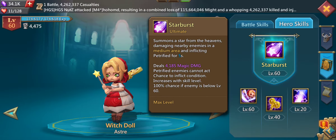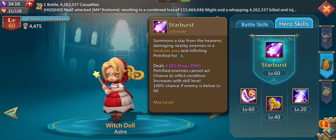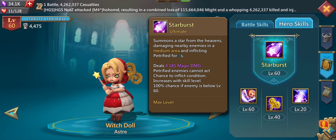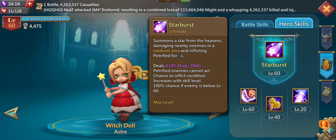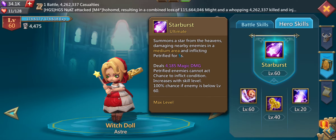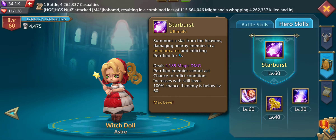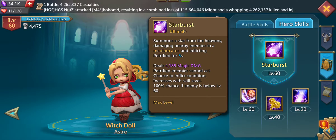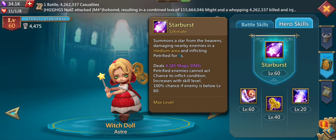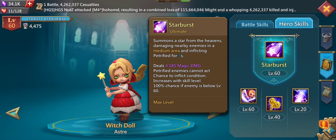Her ultimate ability is the one you can use during fights — for example in the Colosseum — whenever her energy is fully stacked. The ultimate ability, Starburst, deals a little bit over 4000 damage and also stuns or petrifies opponents so they cannot act. It hits in a medium area, making it pretty nice since it deals damage and applies crowd control.